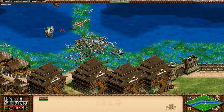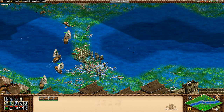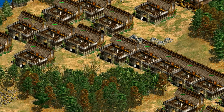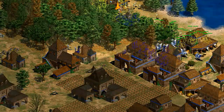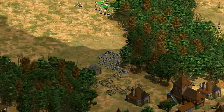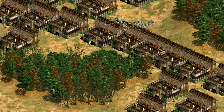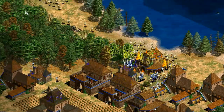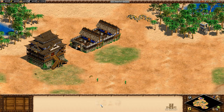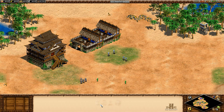Given how the samurai performs similarly to the champion against many unit types and noticeably better against others, it comes out looking like the more flexible unit if you're willing to spend the extra gold. The strongest argument for investing in the champion line is that samurai are made at the castle — meaning they compete with research time and trebuchets, and in most games you're fairly limited in the number of castles you can make. Compare that to how easy it is to make ten or more barracks, which can collectively create champions much more quickly. To balance that out, samurai are created in less than half the time of champions, but if you're low on stone or castles, champions start to look like the much more appealing option.